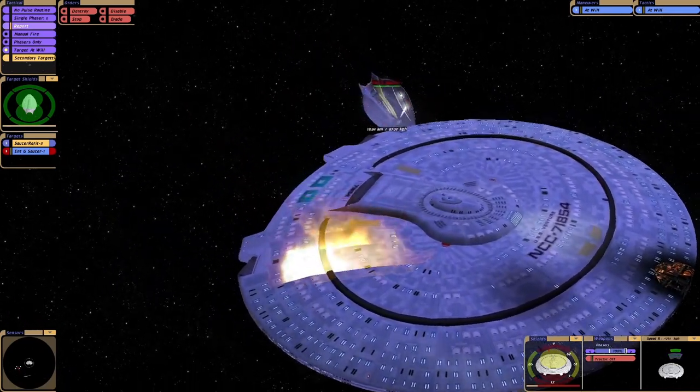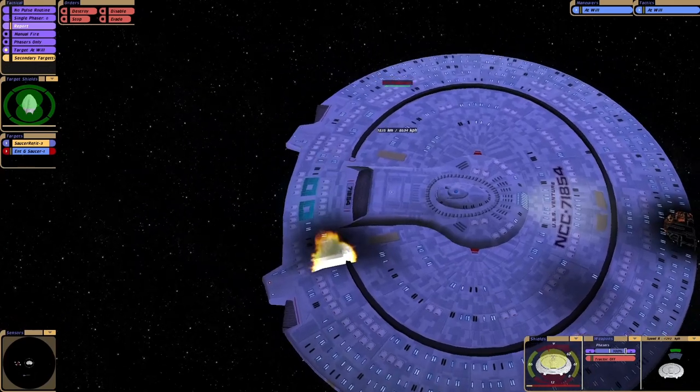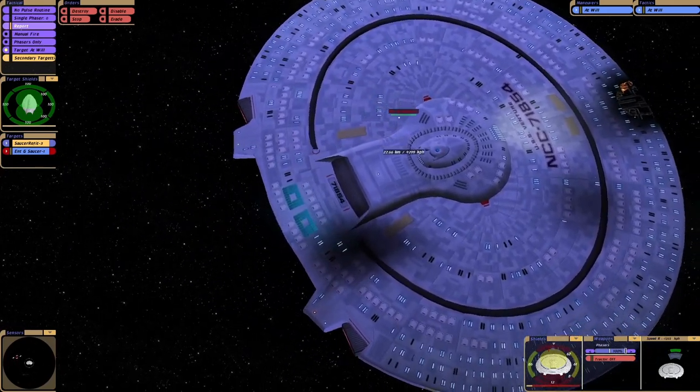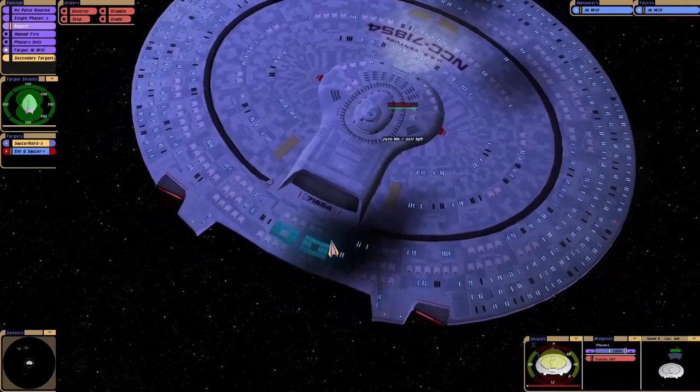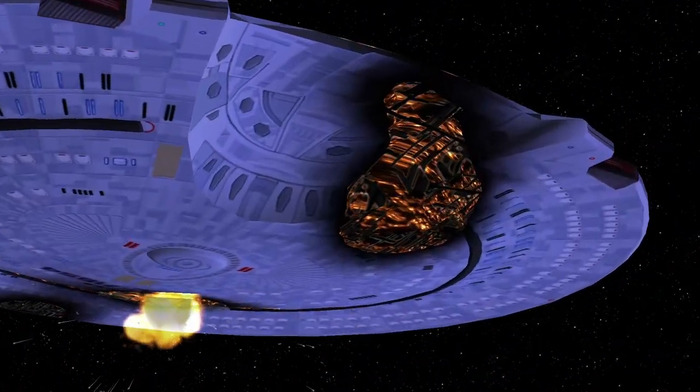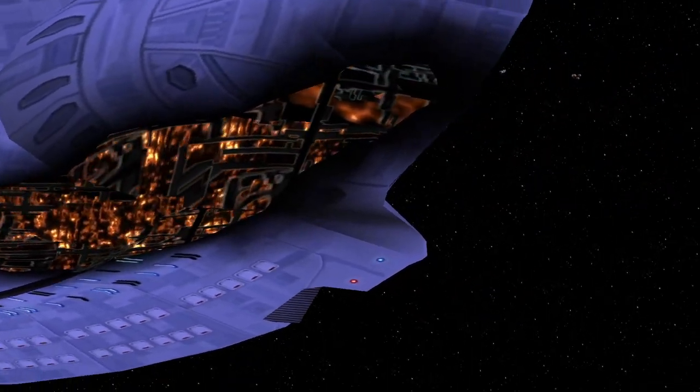Hull integrity at 50%. We have a hull breach — forcefields in place and holding. Hey, they look like solar panels. The hull is severely damaged. Yep, that's pretty much how I expected it to go down.